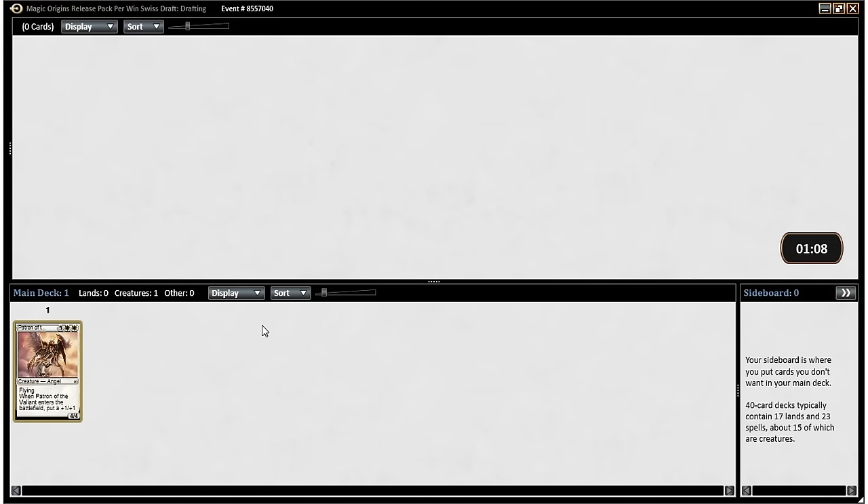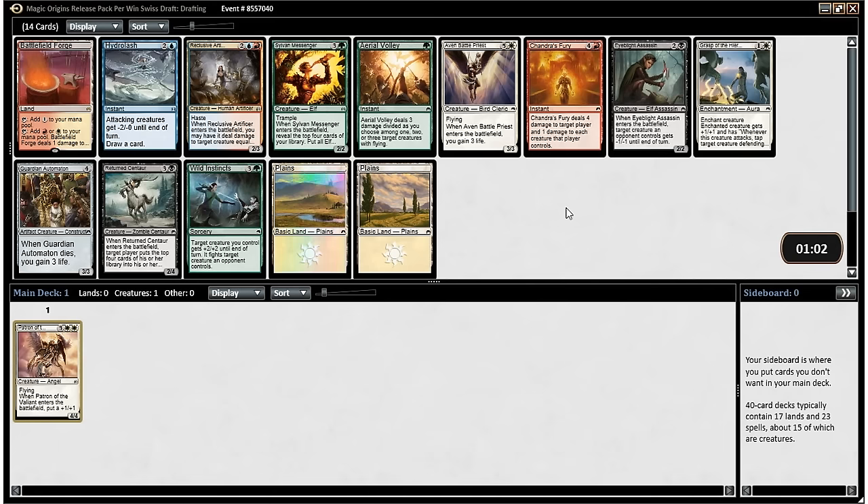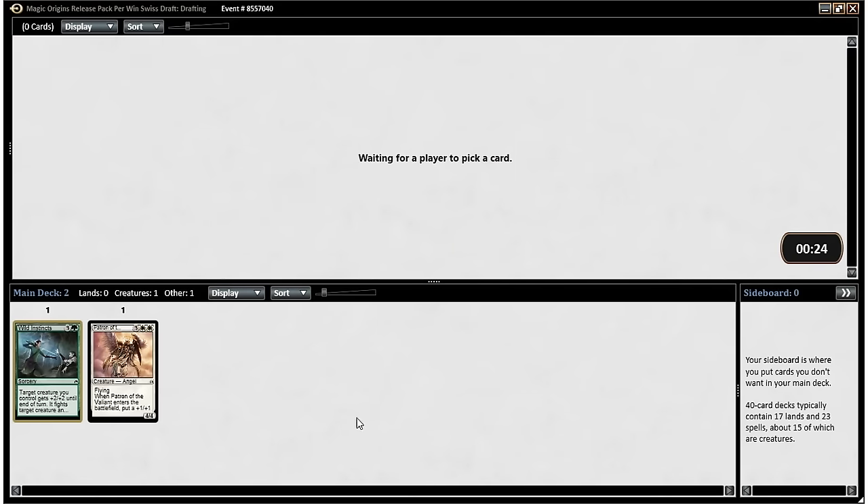I haven't played with a Patron of the Valiant yet either. This next pack is thoroughly unexciting except for Wild Instincts. This pack is actually really weak. Wild Instincts is definitely the best card in the pack. Reclusive Artificer's good if you can get the setup — run a lot of artifacts and be in blue-red — but you don't want to force yourself into that too early. Eyeblight Assassin's fine, Grasp of the Hieromancer's fine, Guardian Automaton's fine, but the rest aren't super exciting. Some are pretty unplayable, like Aven Battle Priest. Shonda's Fury is an okay sideboard card, but we're going with Wild Instincts.